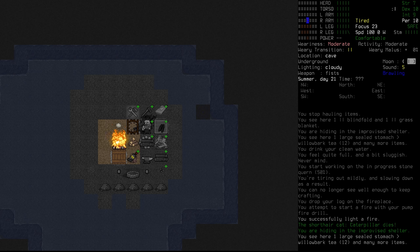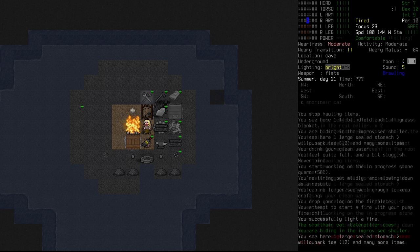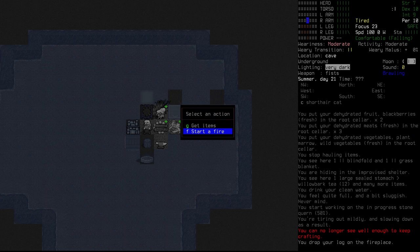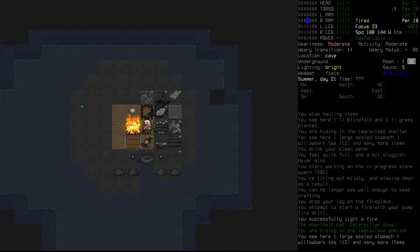Oh my God. Caterpillar. Oh my God. No. Caterpillar. Why? I'm heartbroken. I'm absolutely heartbroken. So our fire went out. Hilma and myself, in the dark — I didn't see. But Caterpillar must have crawled into the fireplace, and we started the fire in there. I cannot believe that.